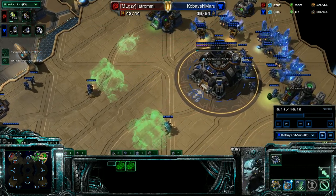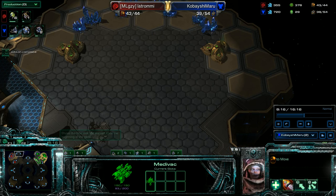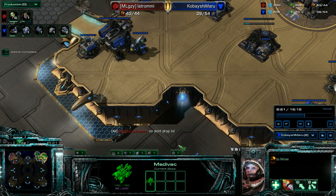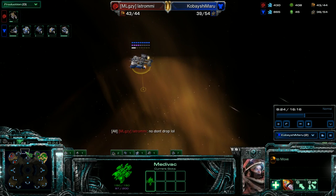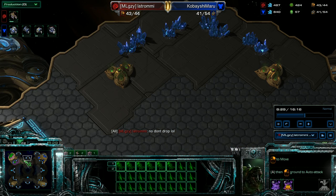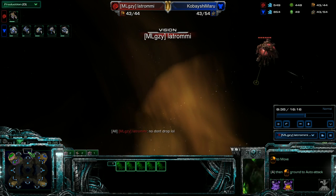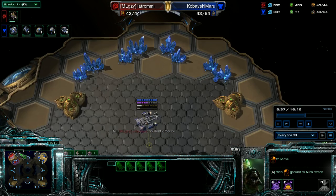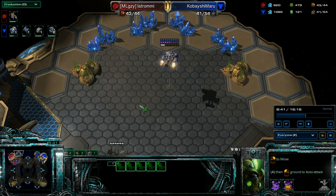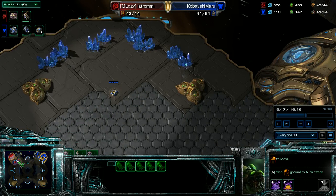I kind of have a feeling this is coming. While sending out my Medivac to drop here - to see if he's taking that base and to drop a Widow Mine there - instead of dropping in his main, I drop it here and prevent his next expansion.